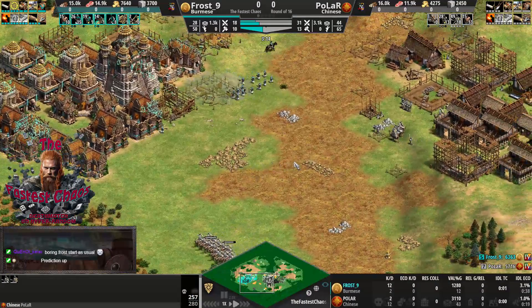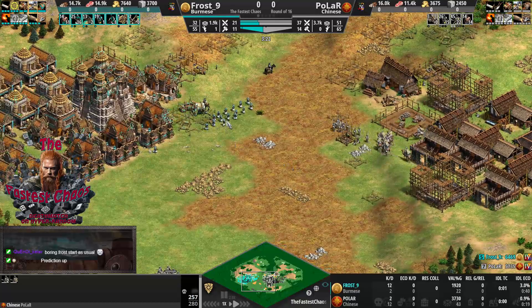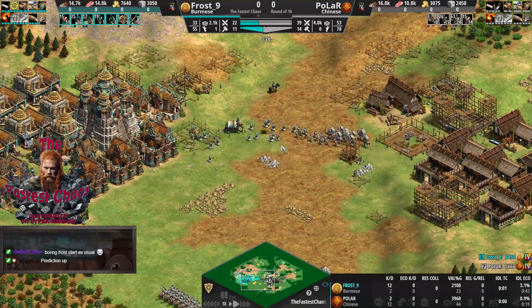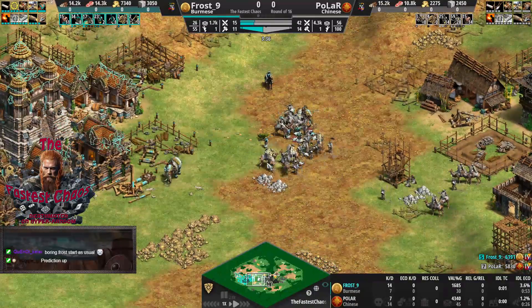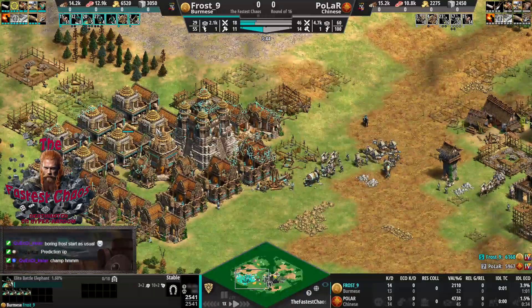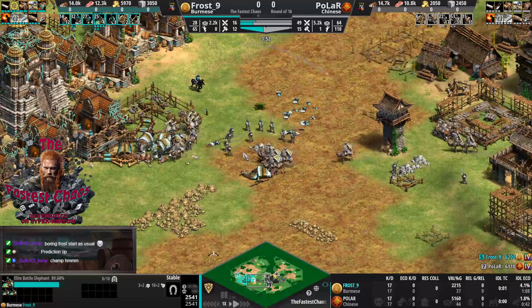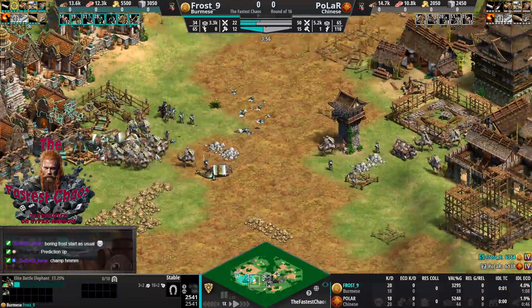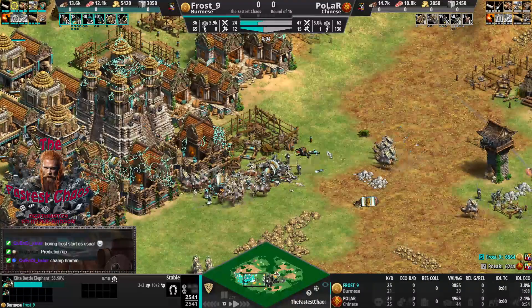Very skeptical about the camels by Polar - camels don't really help against elephants. Polar is trying to play Camel-Champ here, but the elephants are coming out against the Halberdiers and camels were quite useless. Siege is being added already, but Polar's start wasn't necessarily good enough, even though he should have a big pop lead as Chinese.